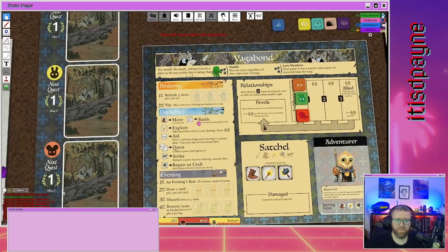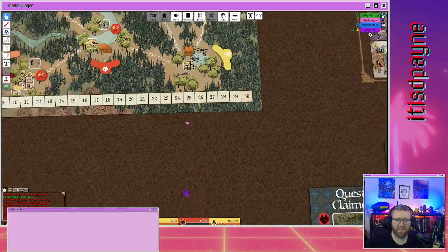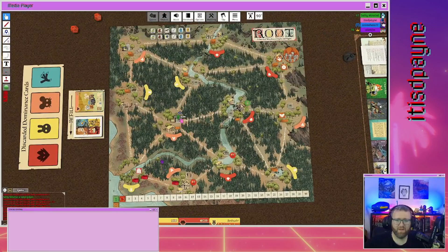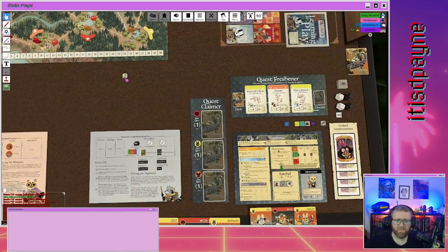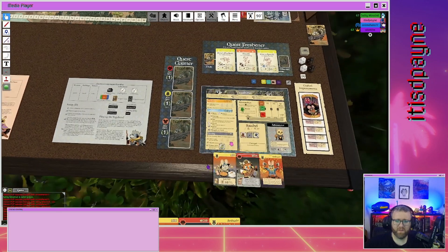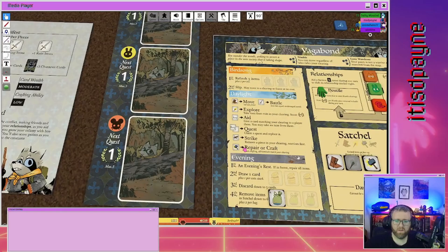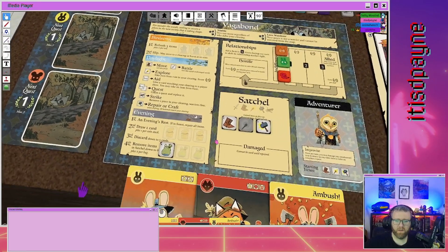It's my daylight action. I'm not gonna move, not gonna battle, but I am going to use my torch to explore the ruins. Unlike everybody else, your daylight actions aren't ordered — you can do them in any order. When you explore the ruins you switch it to state two and it reveals what item is inside. It's a satchel — lucky you. Put it in your satchel spot.